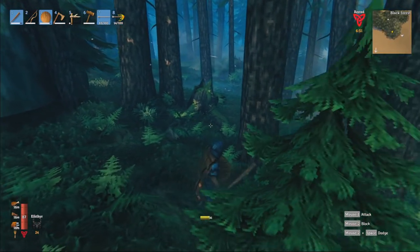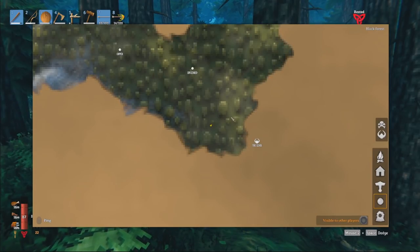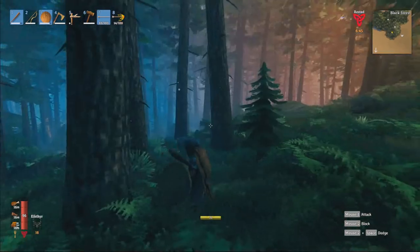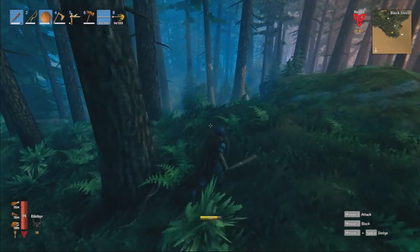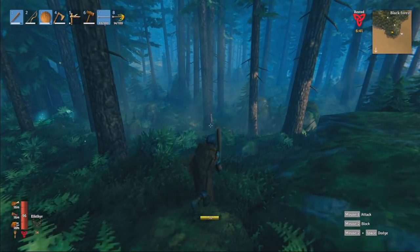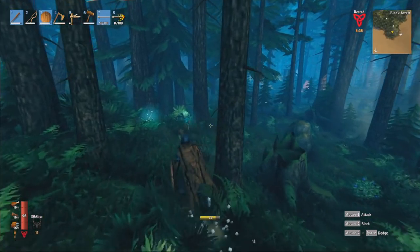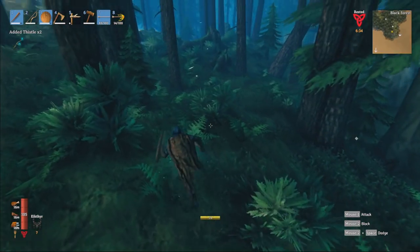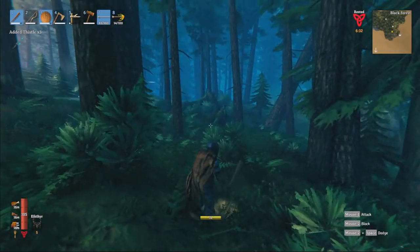Maybe it was just that big hit that he did, though — he had the slam down, that could be the one that did all the damage. Five troll hide. 225 weight. Nice. Health is fine. Bit of luck there. One troll. Good.